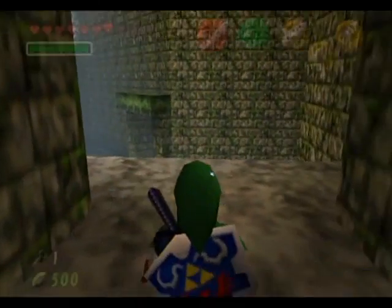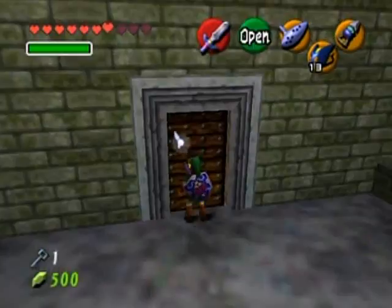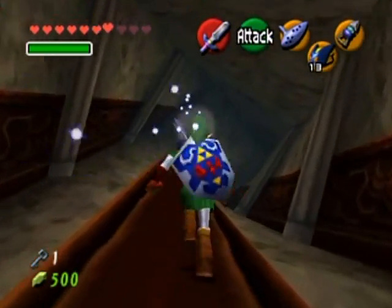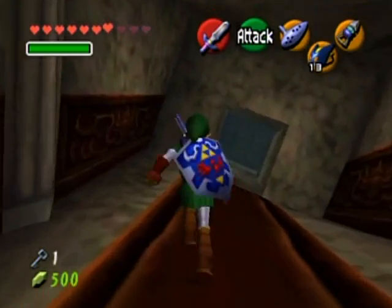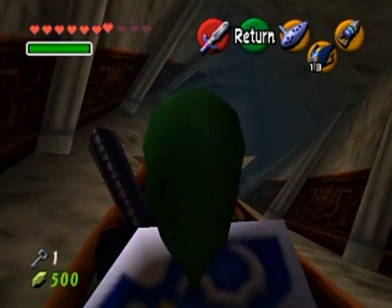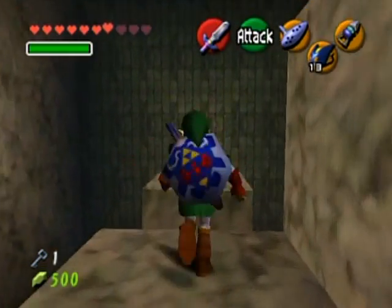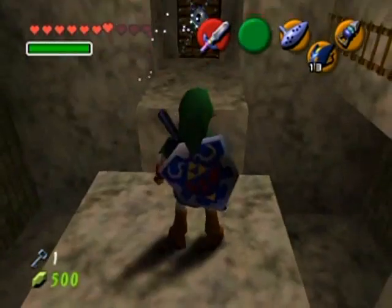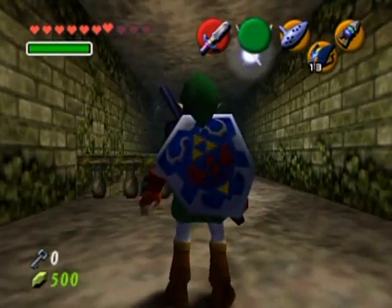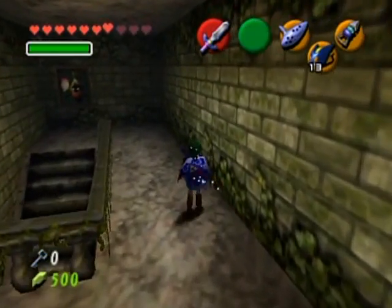All right, now I'm going to go back over to that twisted room. Here we are — this is probably one of the coolest rooms just because of the effect of it. It's like the gravity and everything is fixed towards that carpet there. Very neato room. Now I have access to this area — that's how you progress.